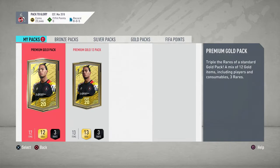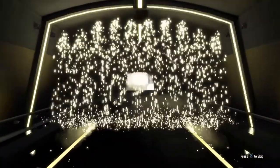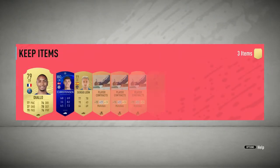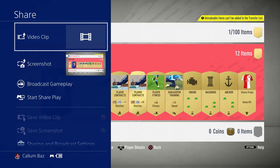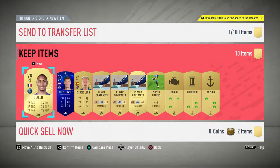Alright guys, we've got some packs here right now — a gold pack, premium gold pack, and a premium gold 13 pack. I got these from doing some objectives for the Ndombele card. We do get a rare player — a French centre back, Diallo, which is actually not a bad pack. We also get Champions League Christensen — what the hell! I will take that. Two really good centre backs there. I'll take a screenshot and upload it to my Twitter.